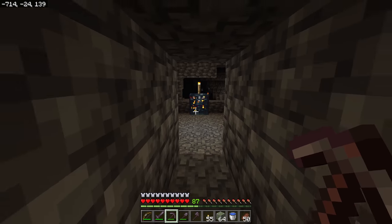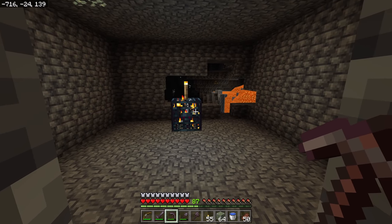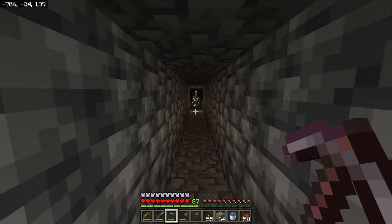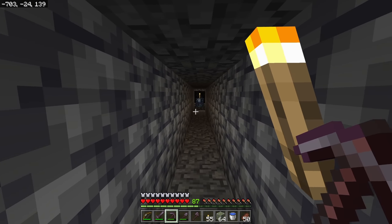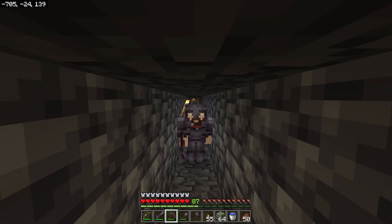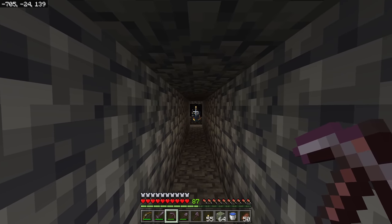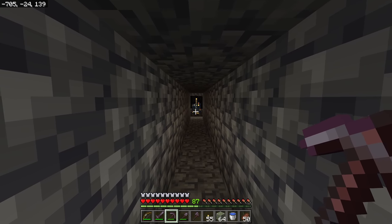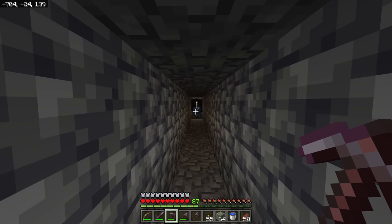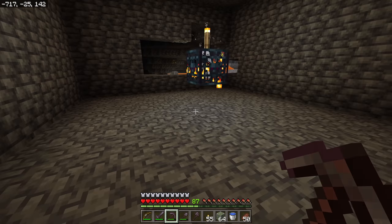Next: how close do you have to be to a spawner to activate it? You see how it's got the little fire inside — and by the way, terrible parity change, it used to put out a little bit of light and it doesn't now. But once you get more than 15 blocks away, the fire cuts out, meaning the spawner is not working anymore. That's going to matter later, because when we set up our AFK location for killing the skeletons, we have to make sure we're within 15 blocks of that spawner.